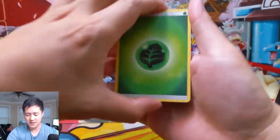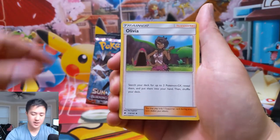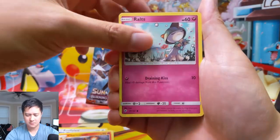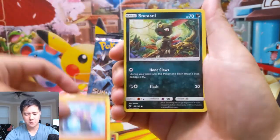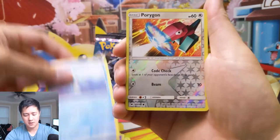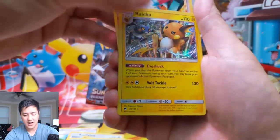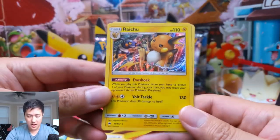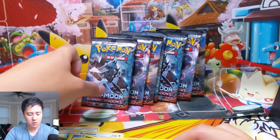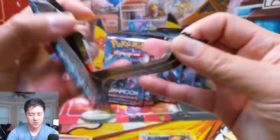Hope everyone's having a good day. Pack number one: we have a Leaf Energy, Olivia — all these cards are going to be rotated out — a Venipede, Horsea, a Porygon as the reverse, and for pack number one we got a foil Raichu. Is that a Croagunk or Toxicroak in the background? Let's get into pack number two.